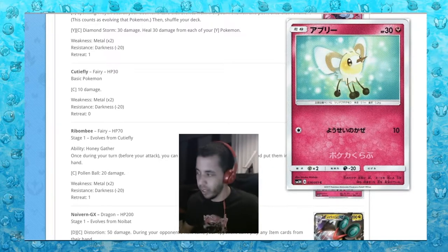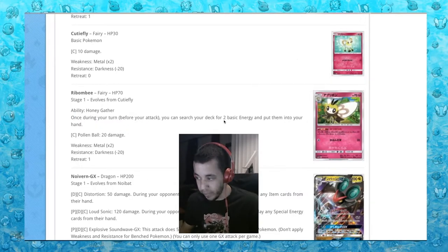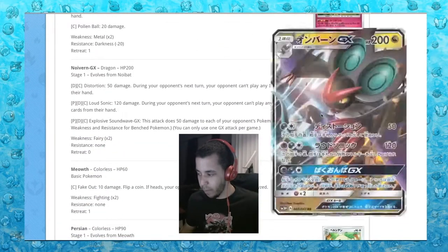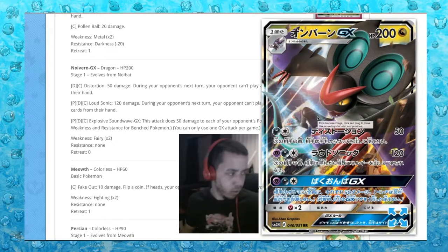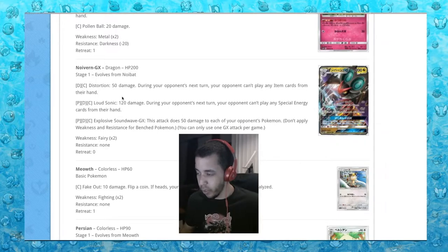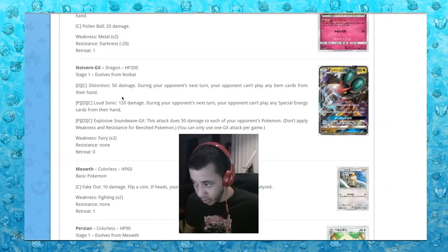We got a nice Cutiefly here, looking nice and useless. Ribombee with Honey Gatherer: once during your turn, search your deck for two basic energies and put them into your hand - that could work with Gardevoir. Then we have Noivern - that's an absolutely sick card. Distortion does 50 damage; during your opponent's next turn, opponent can't play item cards - more item lock. Loud Sonic does 120 and opponent can't play any special energy.